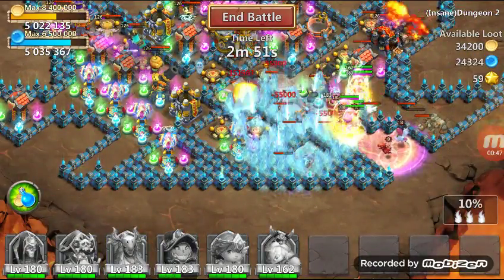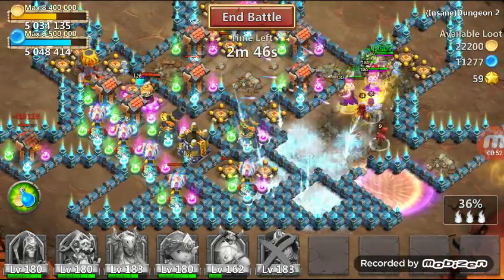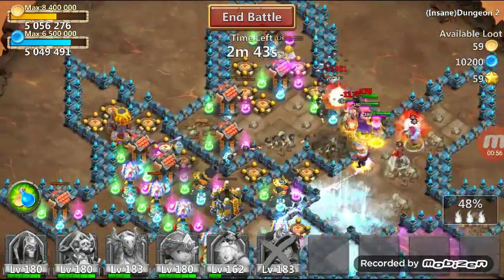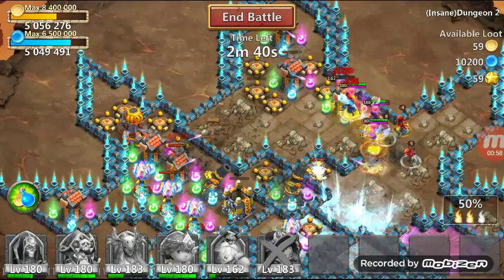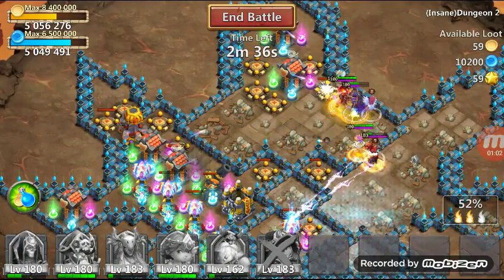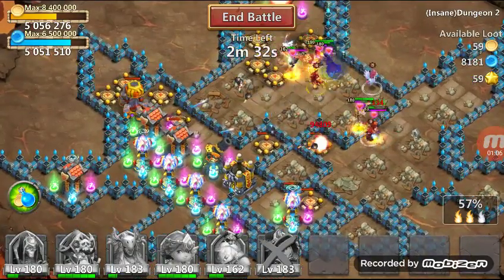Now we need to wait for the best results. Our Pumpkin Duke is dead, but as we can see almost all the heroes on the map are dead as well. We might even free-flame it because we have a Dread Drake and some more heroes left, like Cupid, which is buffing our Dread Drake.